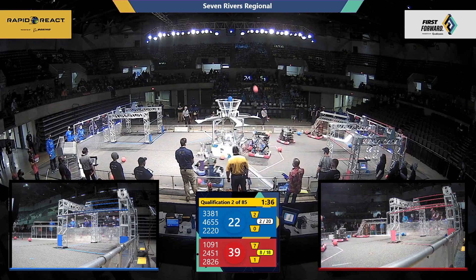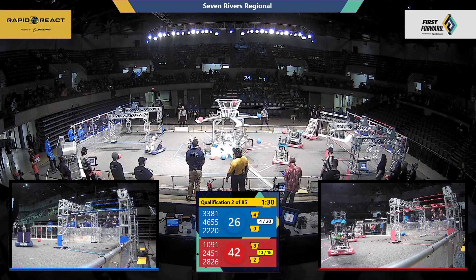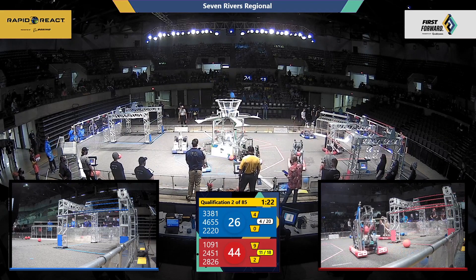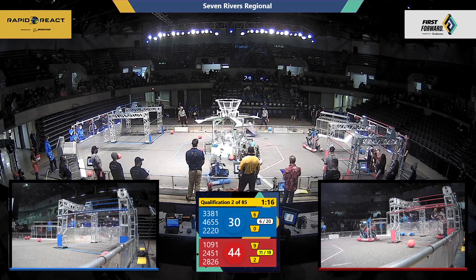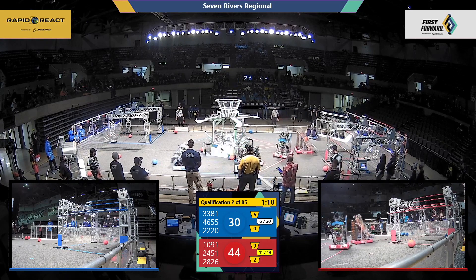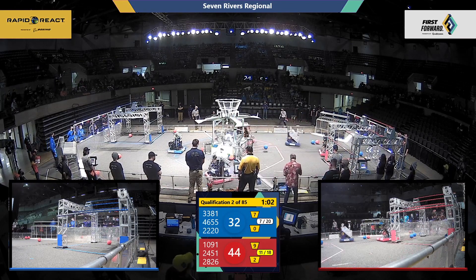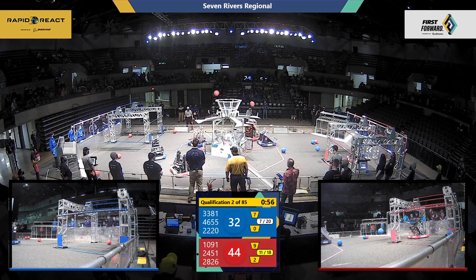Here comes Blue Alliance — they sink three of them into that upper hub, trying to catch up to the Red Alliance. All robots collecting Cargo on the field. Blue Alliance: Blue Twilight 2220 and Stateline Robotics. Red Alliance adding more to the upper hub. Here goes more Cargo — Blue Alliance sinks another one. Droid Rage on the Blue Alliance making up some extra time, trying to get the Cargo to drop in.